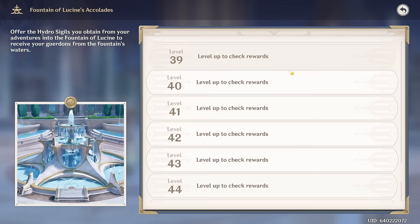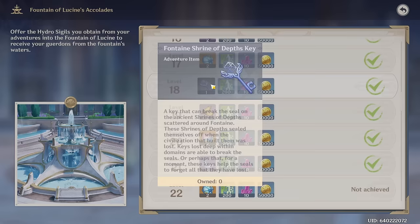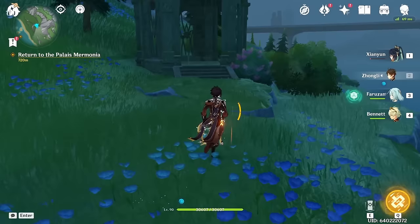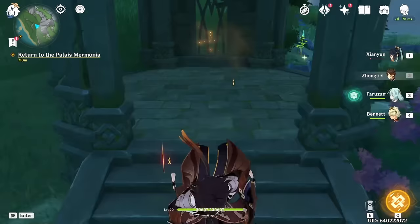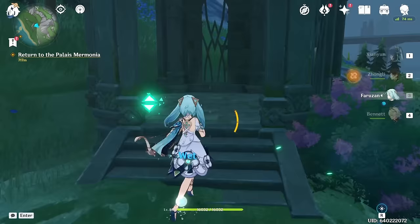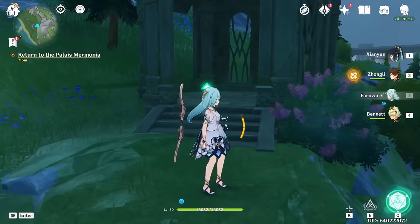One thing you can get from your statues or these region rewards are keys for shrines. You can find these shrines anywhere in the region, and they give 40 primogems each. So make sure you get those shrines. If you don't know where they are, just look at the Genshin Impact interactive map — it's very useful.